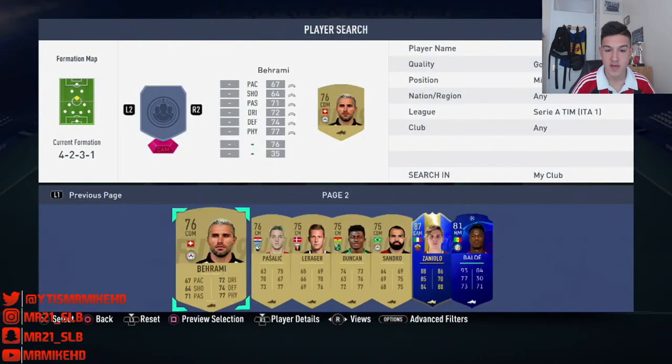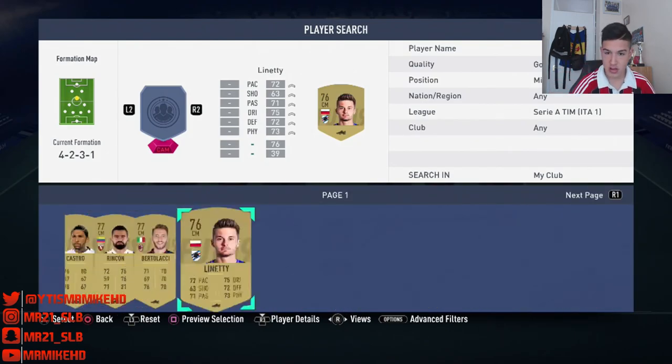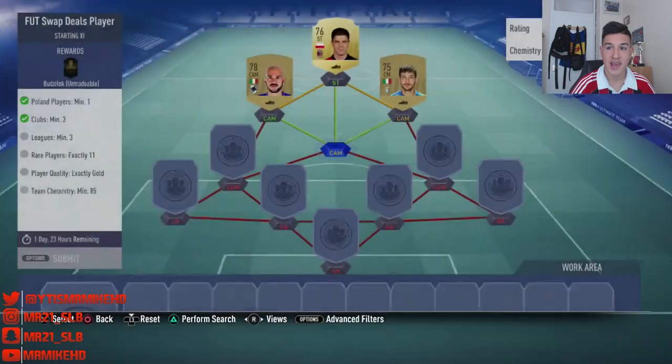Let's put an Italian — that would be nice. We don't have an Italian, so I'm going to have to put Bertolacci. Bertolacci there. Bang, gets a 39 chem.